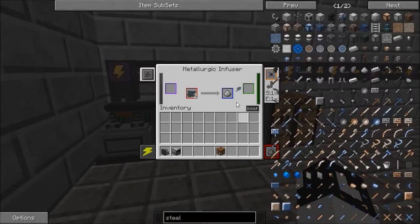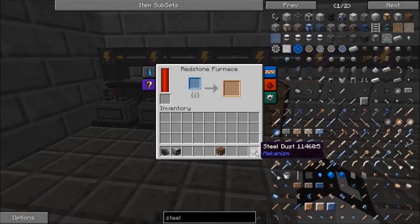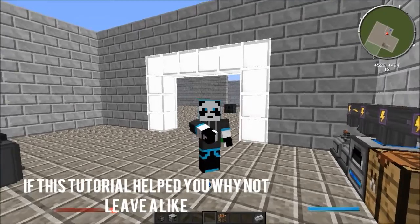It's quite a long process so I do recommend upgrading machines. Then you just put that into your fuel source — your furnace and whatnot — and it will create a steel ingot. So thanks for watching guys, I'll see you next time, bye.